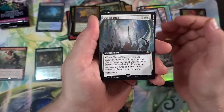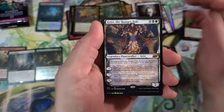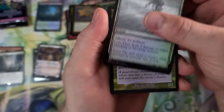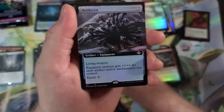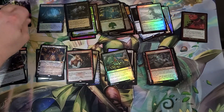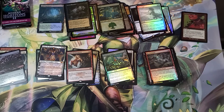Out of Time — cool card, you should like it! Oh my gosh, Goblin Bombardment — great freaking card. This is going to be a wild opening, man. Mystery Rainforest extended art is going for about $35 right now, and all the lands are super easy to sell too.